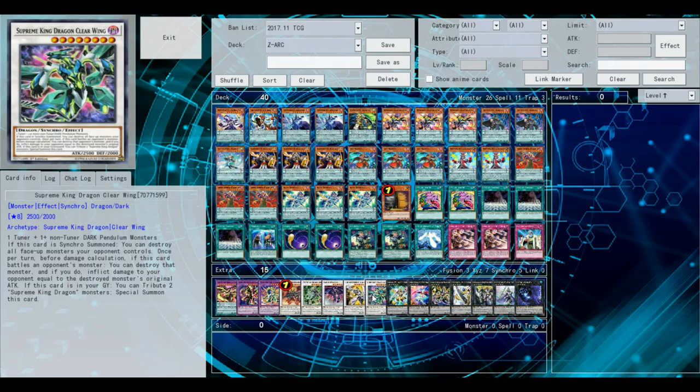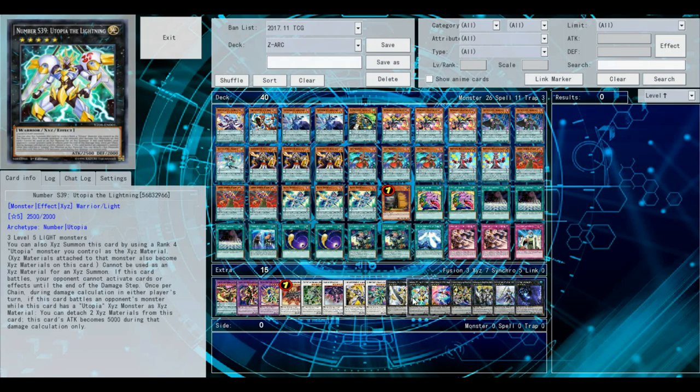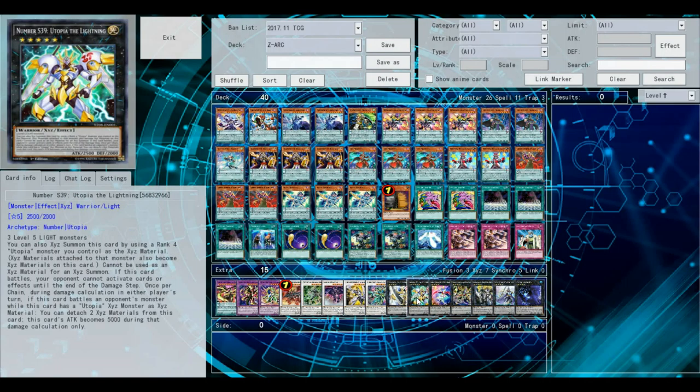Next up is Supreme King Dragon Clearwing — basically another really good board wipe. And if something does survive, it's the same thing as the Lightning Paladin — you can destroy a monster's original attack, which is really good. Another combo you're going to run is Number 39 Utopia and S39 Utopia Lightning — pretty self-explanatory. The Lightning is a really good option to go into.